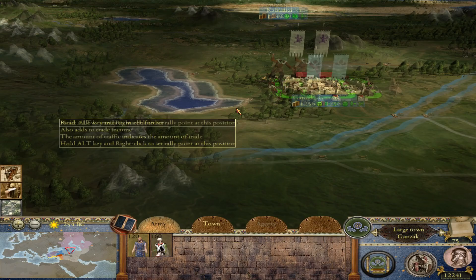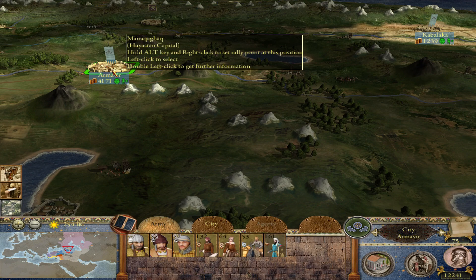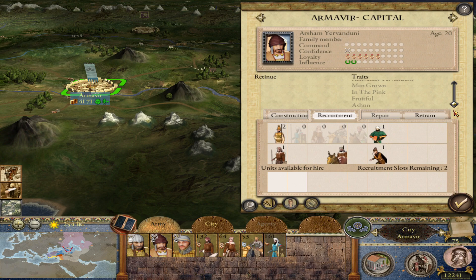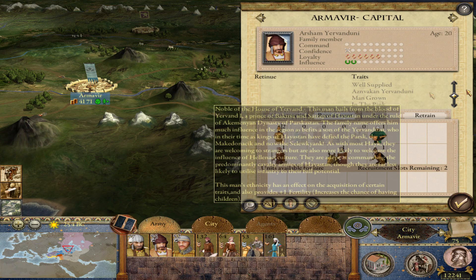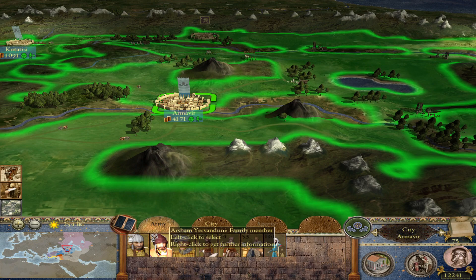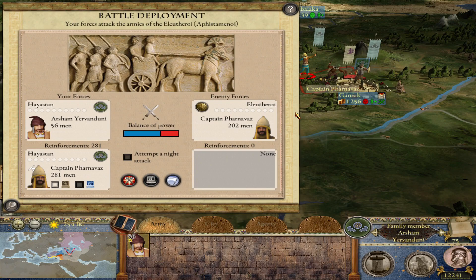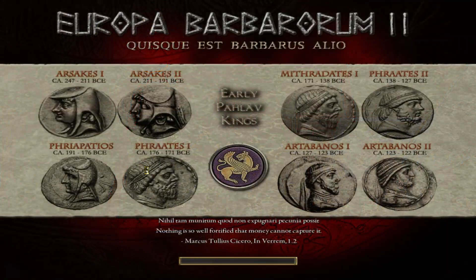This guy is around 20 — I think he's educated enough. He's man-grown, and he's got Geomancer, which is not good. So he'll come down here and crush this rebel army. It's just a light spear unit, so if I get a couple of good charges off, it'll be no problem. Let's start deployment — there's nothing to deploy, just charge at him.